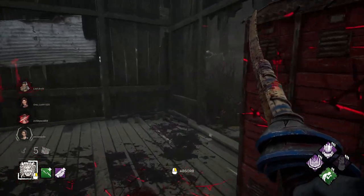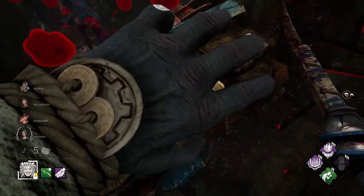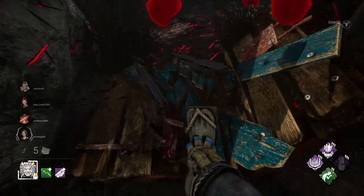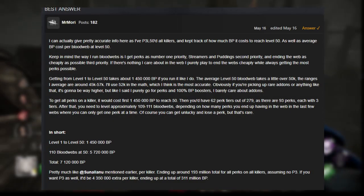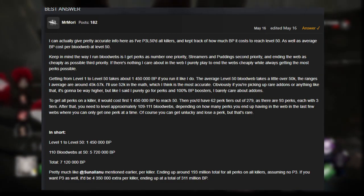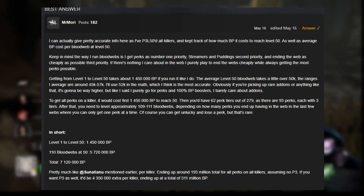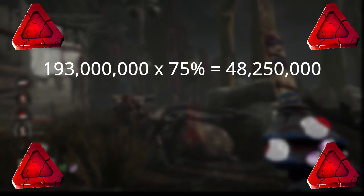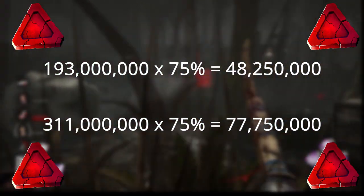Now if we wanted to calculate how much of a significant change this is, I went over to the Dead by Daylight official forums where they were asking how much blood points it takes to get all the killers to get all their perks, or P3 them in general. There was a person named Mr. Morey who stated that on average it takes about 193 million blood points to get all the perks on all killers as of May 2022, and that's not assuming if you P3 them. If you were to prestige 3 all of them, it would take about 311 million blood points. Now if we go by the 75% reduction, instead of 193 million blood points you would only spend 48 million, and instead of 311 million it'd be roughly a little over 77 million blood points.